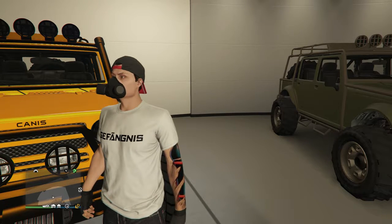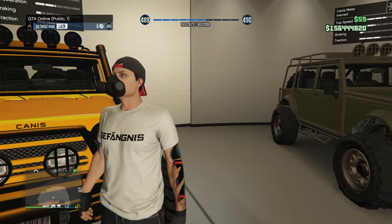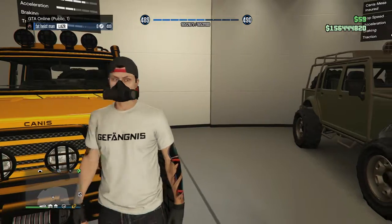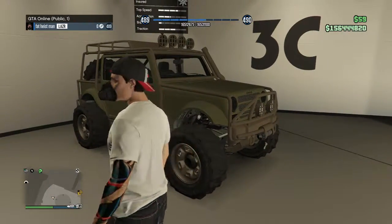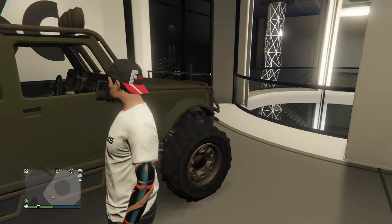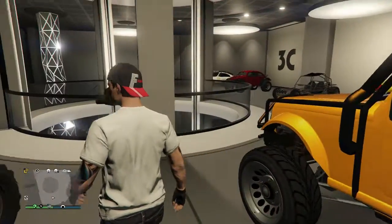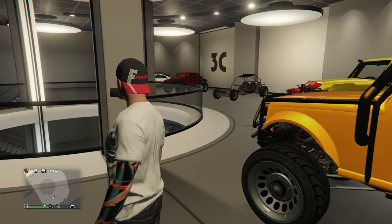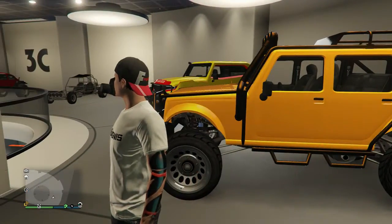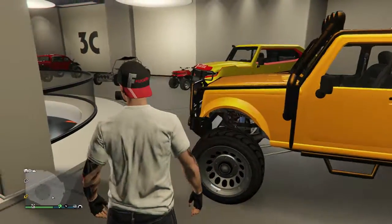Starting out with number 10, which is right here — the Canis Mesa. You can see both of these I stole from Meriwether. They are the Meriwether vehicles. You can get a friend to call mercenaries on you, or if somebody calls them on you in a game, once you eliminate them you can take them and put them in your garage. I'm a Jeep guy so that's why I like these. I've got two of them — kept one stock and painted one yellow.